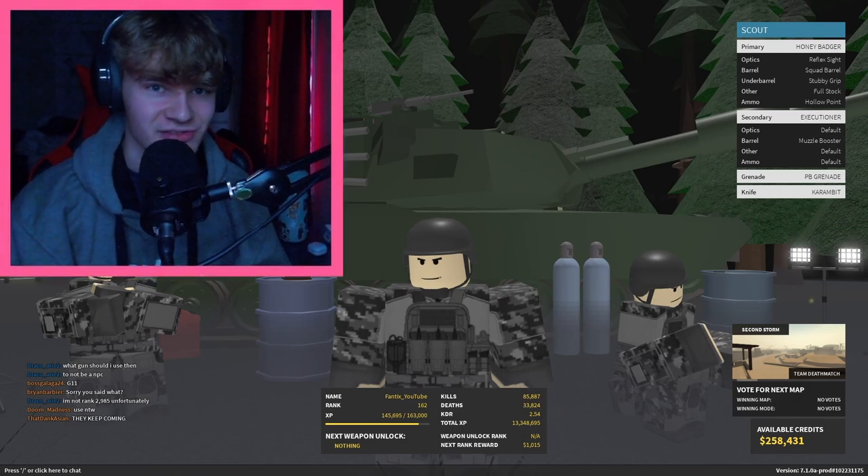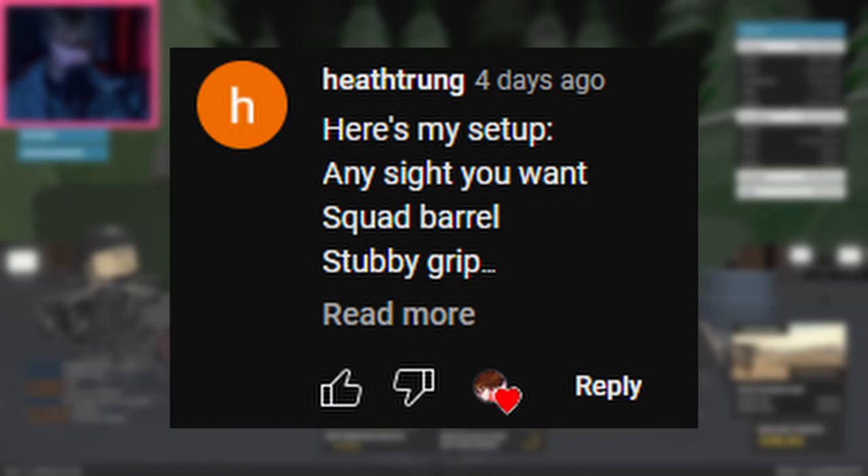Today I'm going to be using your Honey Badger setups in Phantom Forces. The first one comes from Heath Trung. They want any Sight, Squad Barrel, Stubby Grip, Full Stock, and Hollow Point.